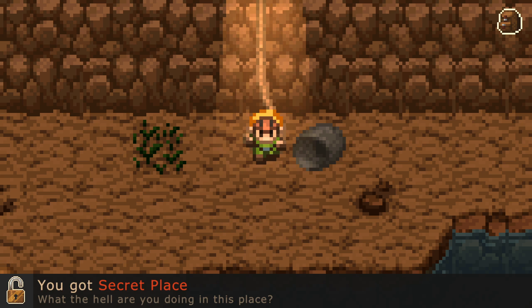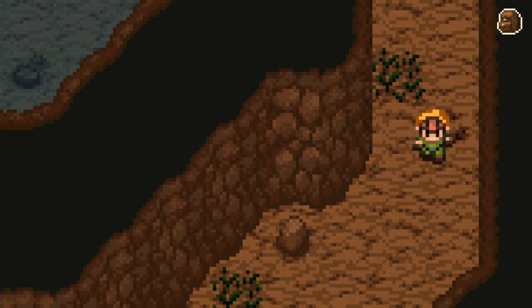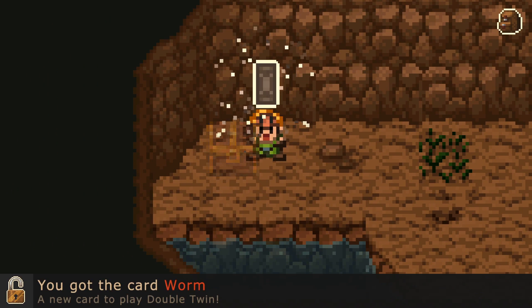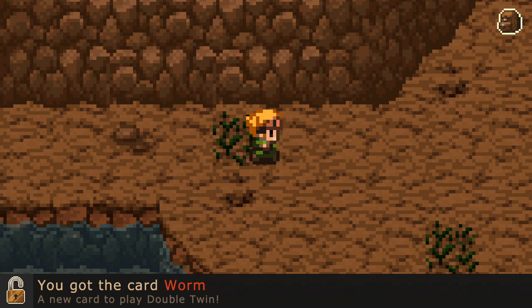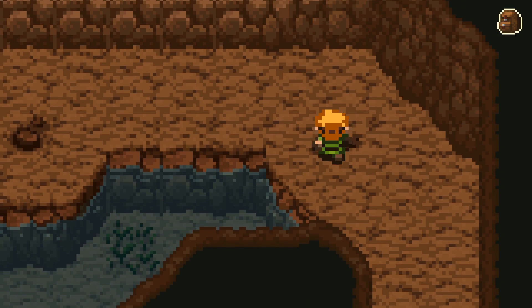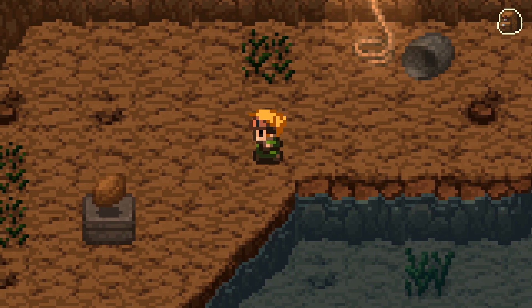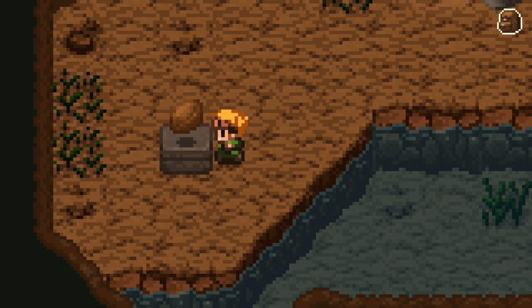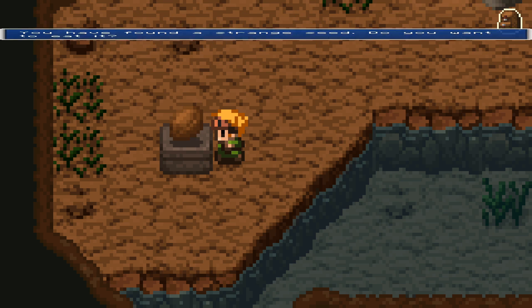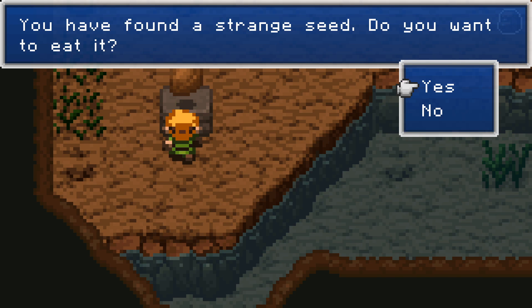A secret place! What on earth are you doing in this place? I know what I'm doing — I am trying to find goodies! Why else would I be down the well? The Card Worm — I can now play more Double Twin! I probably still don't have enough cards to make a complete deck and I have no idea how the game works. The Magic Levitating Nut! You have found a strange seed — do you want to eat it? No! But methinks I don't have much of a choice. Let us eat the strange seed!